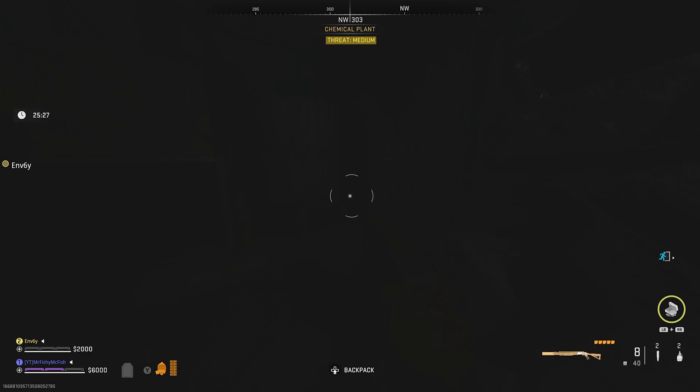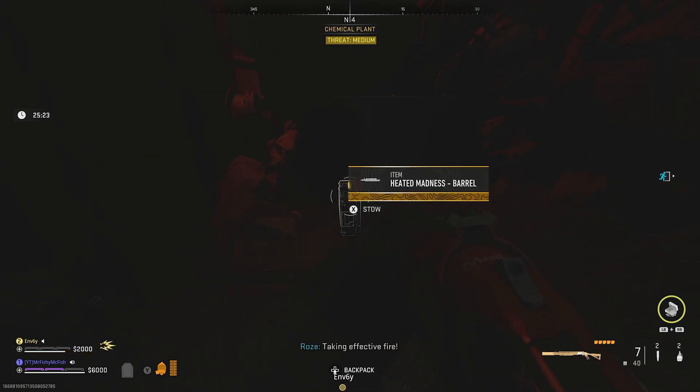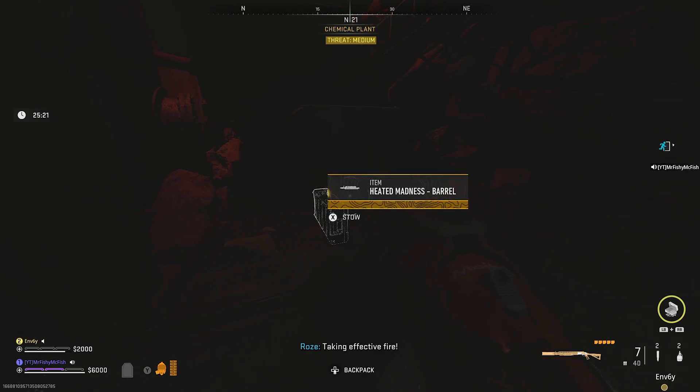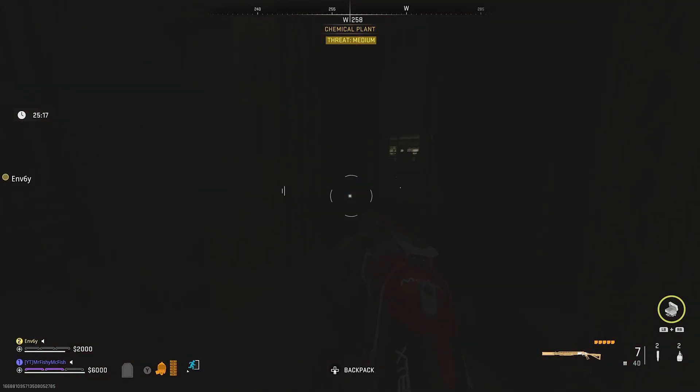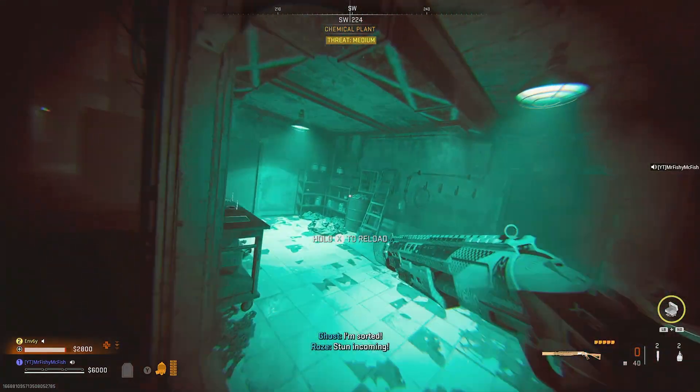The next attachment is very easy to find — it's usually going to spawn somewhere around the rubble in one of the little tunnels or just on the side; you can see it lying around very easily. You have to be quick to get into the chemical plant first to find that attachment.